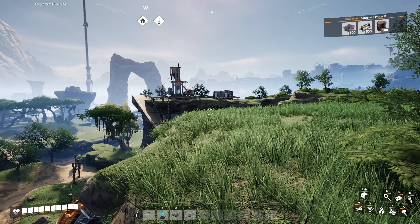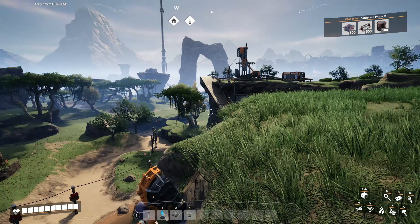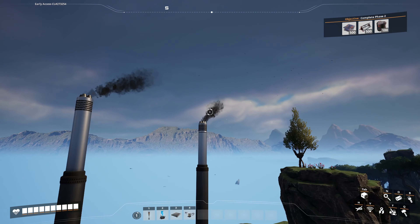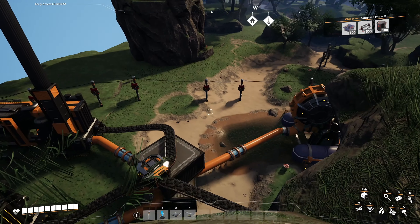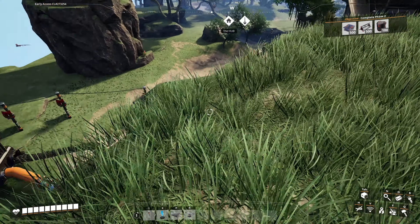Hello ladies and gentlemen, my name is Daphysia Sargist and welcome back to Satisfactory. In the last episode we left off having not completed the coal power. I said I would do it off-screen, and I did.